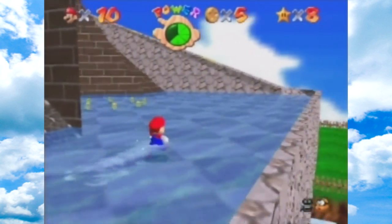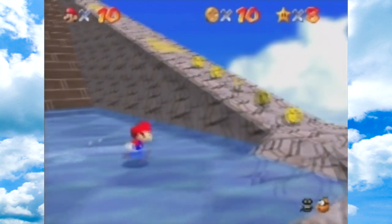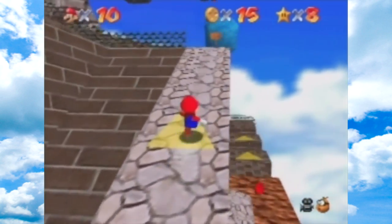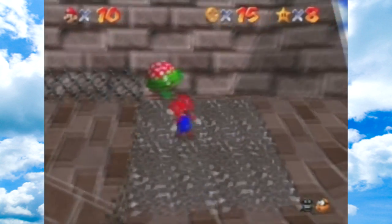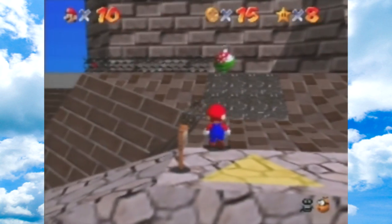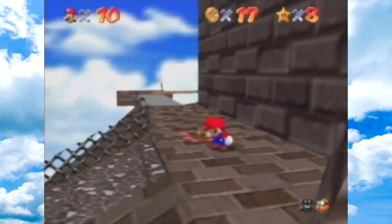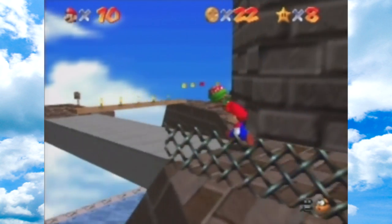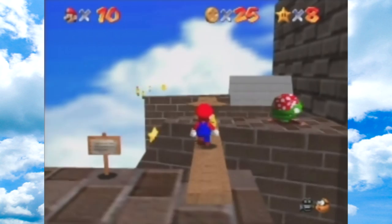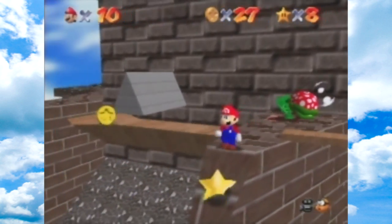You actually take damage by opening the star — the corner where the star is. You definitely want to go in with a full life bar. If you need a little extra life, there's a coin ring in the water down there. I'm just gonna slide down and grab this one.